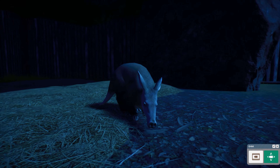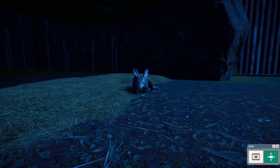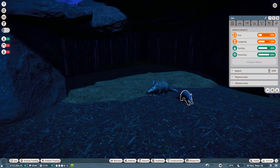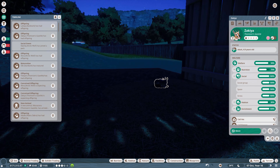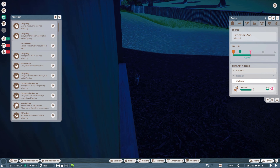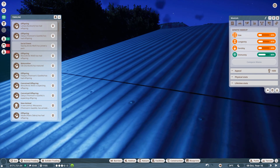Before I can even get back to the habitat, there's a baby aardvark on the way. Another baby boy — that's a lot this episode. His stats are pretty good; longevity is not super great but it's still good. And I missed a Thompson's gazelle having a baby too — let's go see that. Here's the baby and it's a girl. Her stats aren't too great, but we can still work with it, so that's alright.